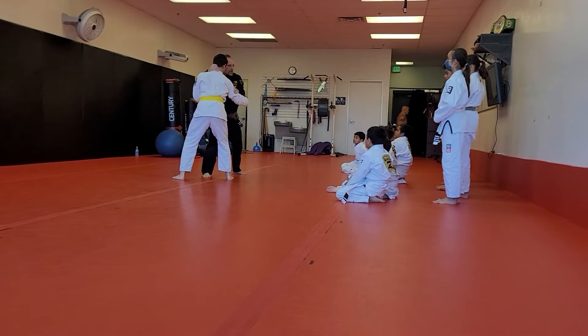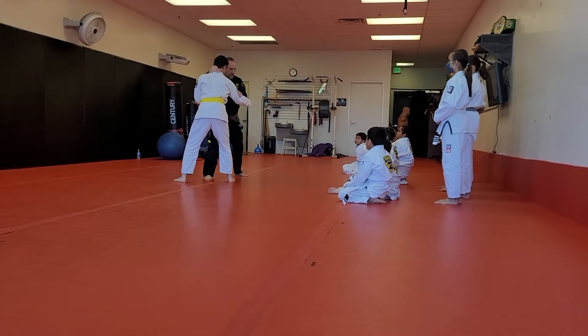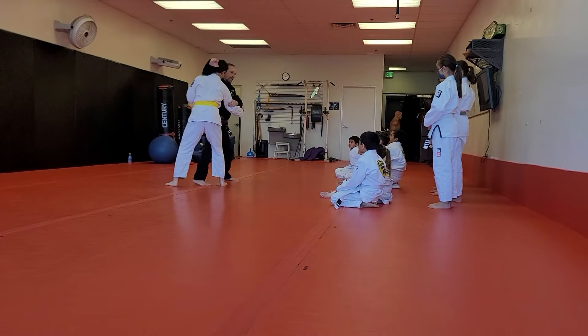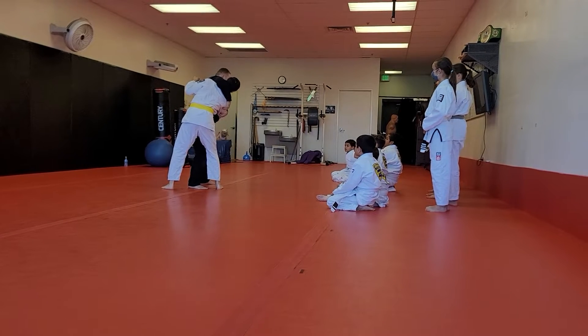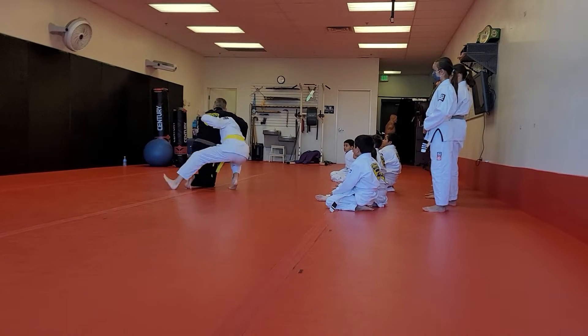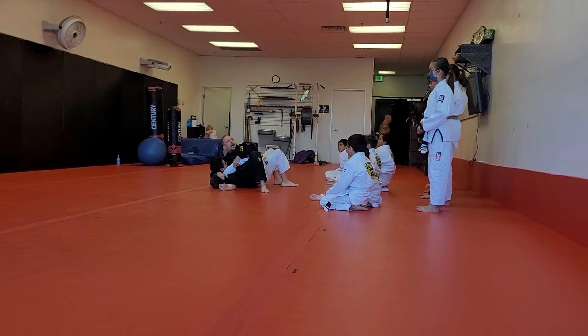I swim to inside control. Step and push the head. Wrap. Drop the knee and look behind you. Spiral and turn. Padlock.